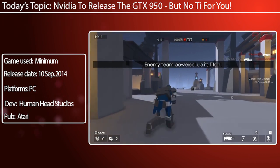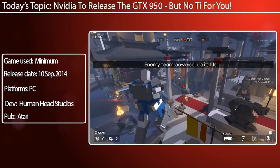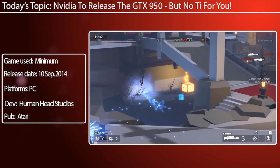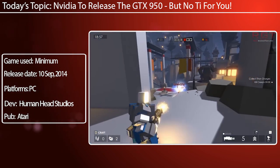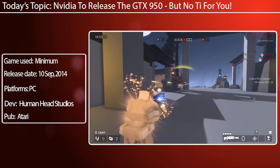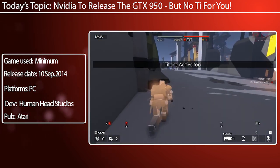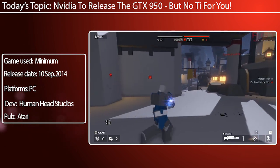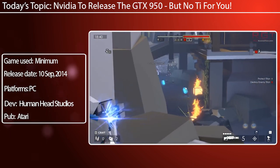We all know what the Fury X has. It has high bandwidth memory which puts out about 512 gigabytes per second — that's four gigabytes of HBM1 on a 4096-bit bus with a memory clock of 500 megahertz. That bandwidth is accompanied by 4096 stream cores, 256 TMUs and 64 ROPs, which puts out about 8.6 TFLOPs of performance at a core clock of 1050 megahertz.